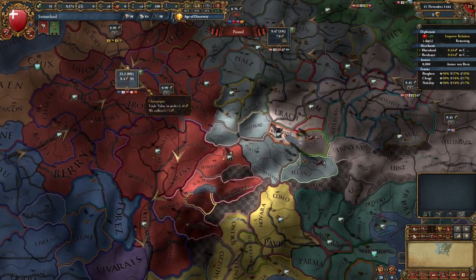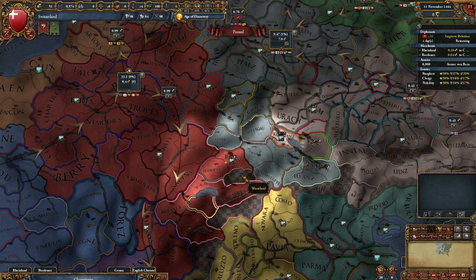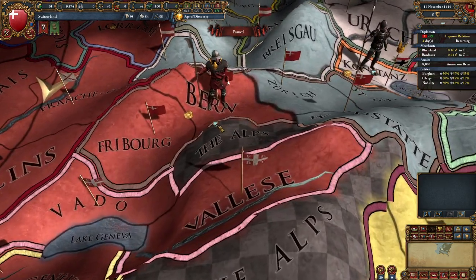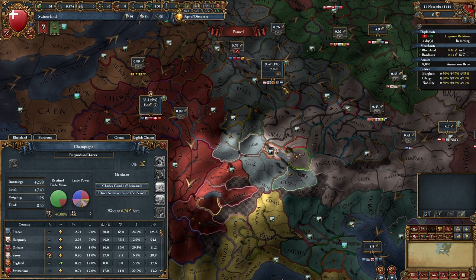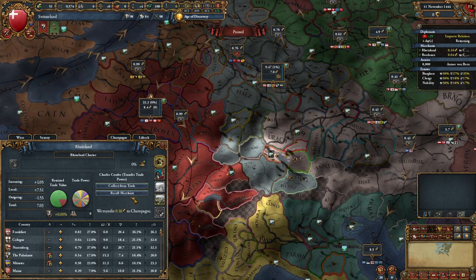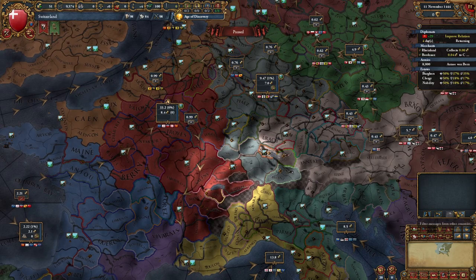Trade-wise we are in the Champagne trade node. Bern is our capital and we make only a tiny bit of money. I think we should collect in the nodes where we have land and don't do anything else at the start.